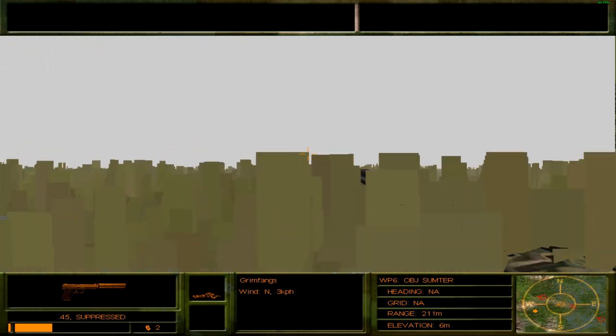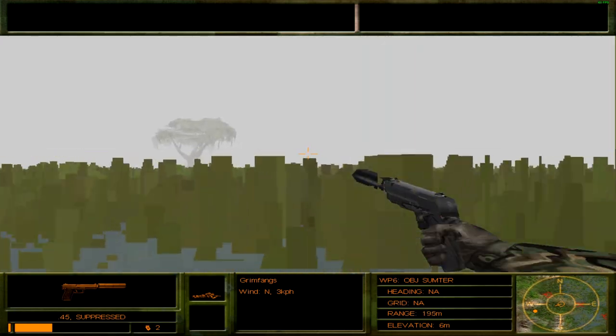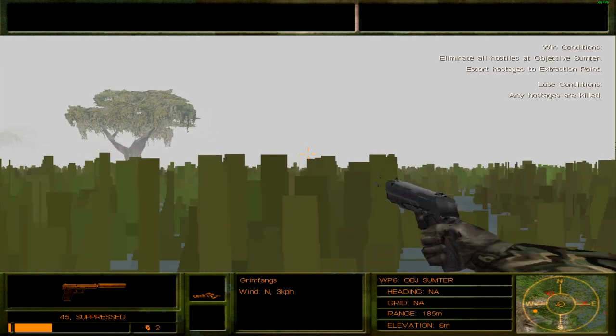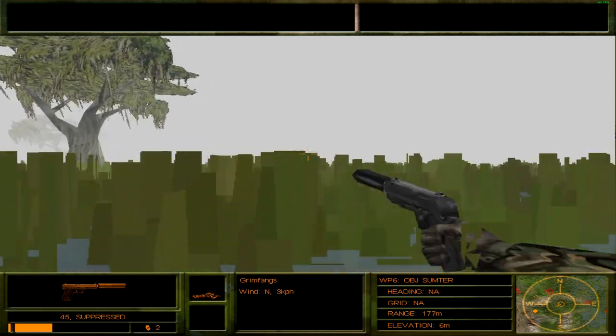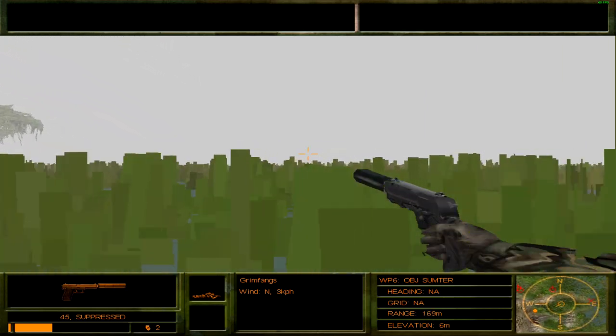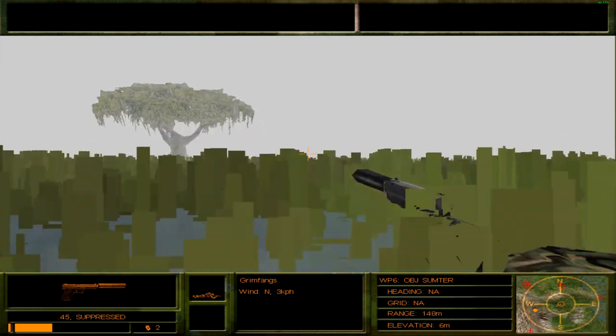I'm heading straight for the objective. I don't really have any interest in eliminating any of the hostiles unless necessary. We just need to eliminate all hostiles at Objective Sumter — I don't think we need to kill them all. At least that's my thinking for now. There should be a guy to my right but I'll just leave him — he can't see me in here.